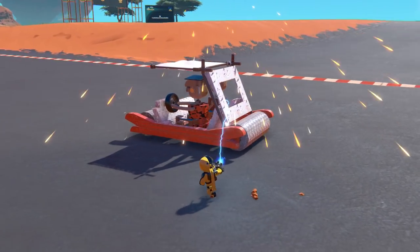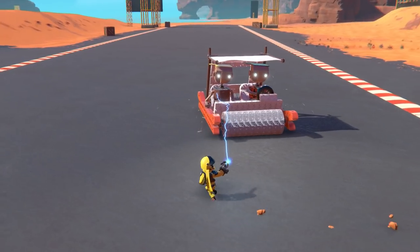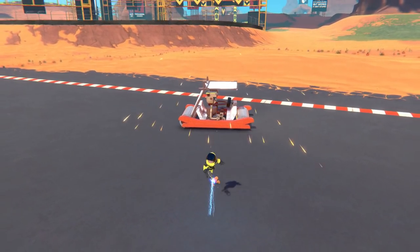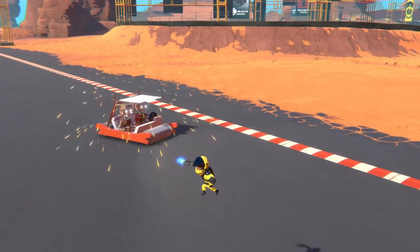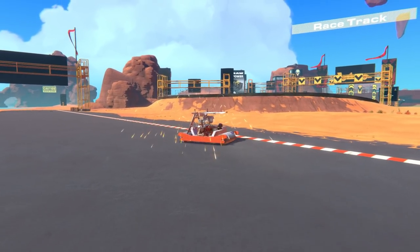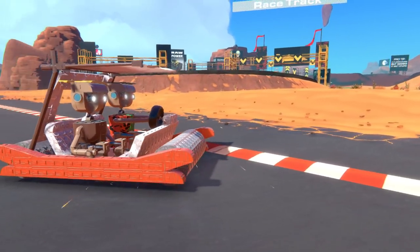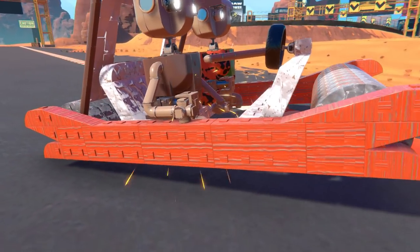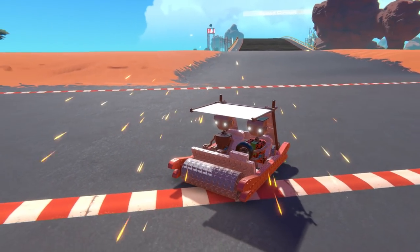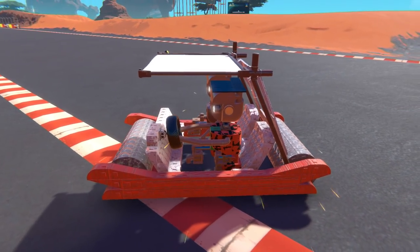Alrighty guys, here we go — here is my Flintstone mobile! I am super happy with it, actually. It turned out not quite as great as I expected, but also better than I expected. I don't know what it is, but this thing makes me happy. Let's go into camera mode so I don't have the zappy thing connecting to it all the time. It is sparking a lot because I added a bunch of stuff to it. C'est la vie. I got Barney in there, I got Fred in here, and they're high centered. Are they actually making it? Oh, they made it over!